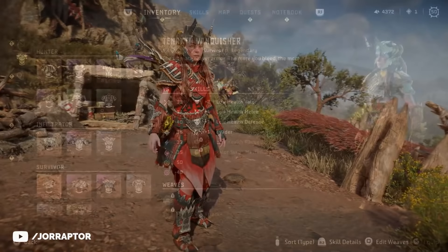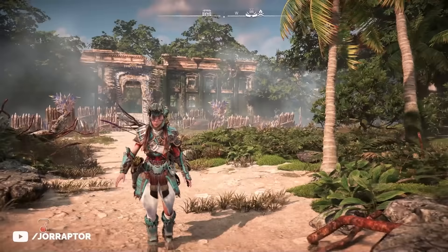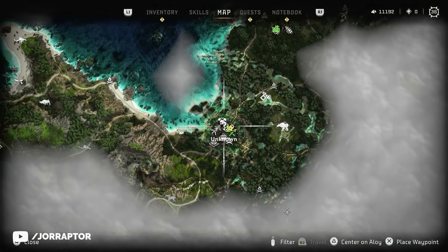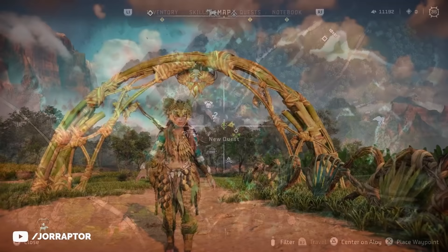There are a lot of reskins of this armor in the game. One is the Tanakhd Vanquisher from the arena, and you also have the Tanakhd High Marshal which you get during the main story. The Tanakhd Reaver purple armor is a reward from a side quest called Blood Choke, which you start over here on the map. Overall, I'm a huge fan of these Tanakhd style outfits, especially the helmet, which I think looks awesome.